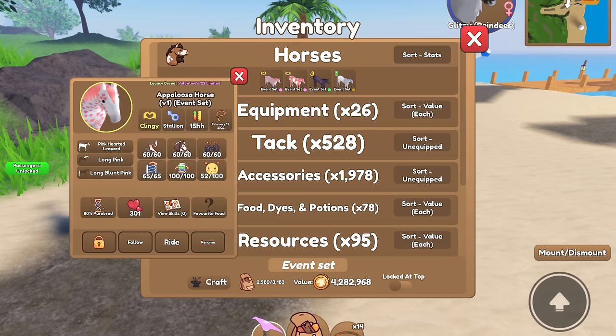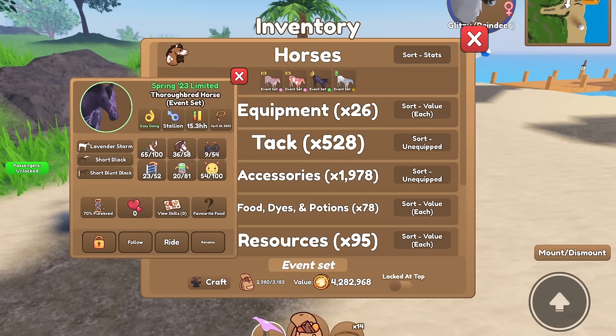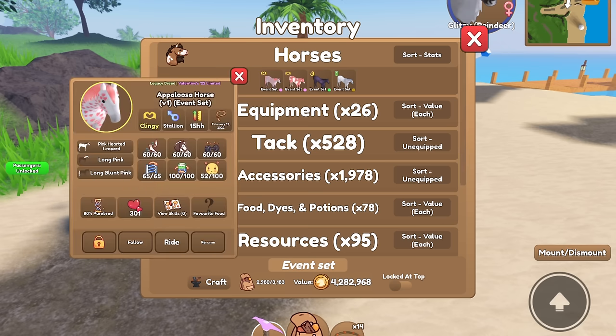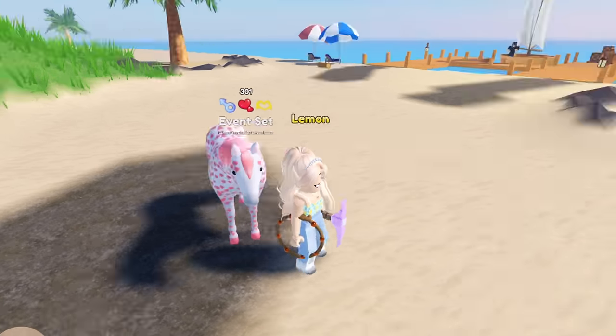We have the pink hearted leopard appaloosa, the pink pinto paint horse, the lavender storm thoroughbred, and then the overcast appaloosa. I think we'll just start at the top and work our way down. This is a V1 horse, as you can see.